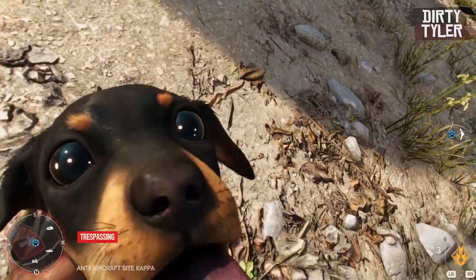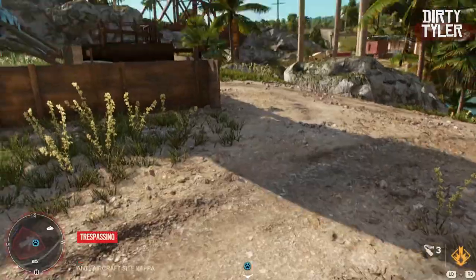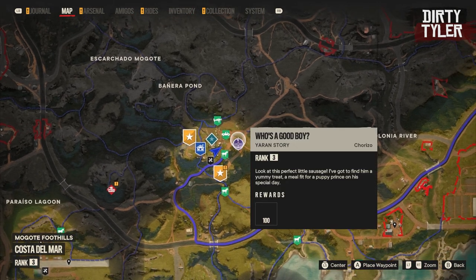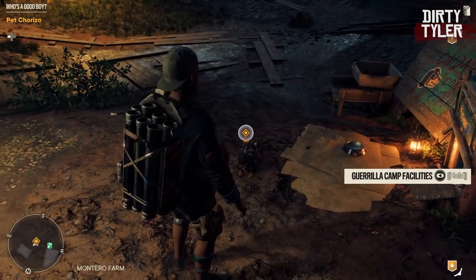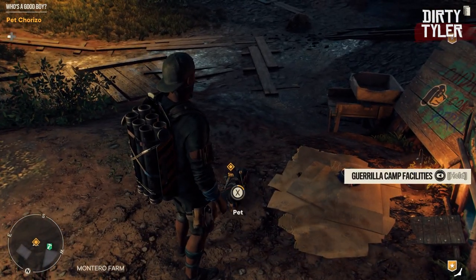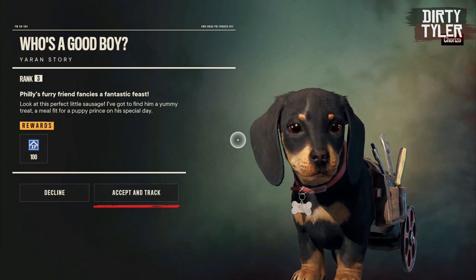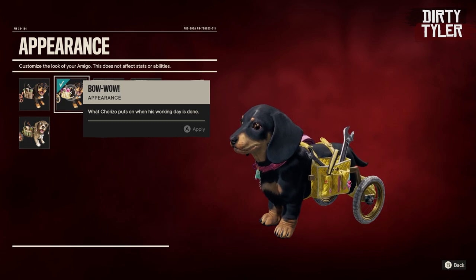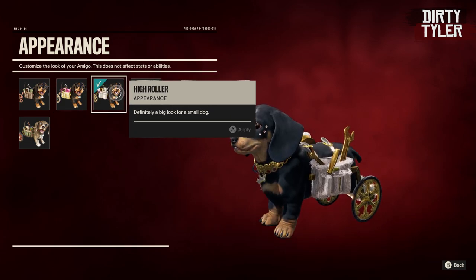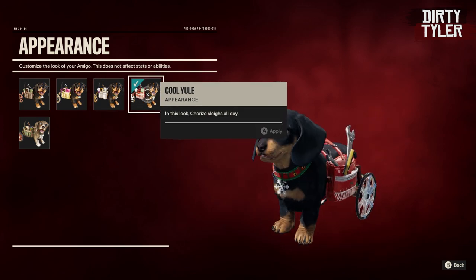Chirizo becomes available by doing one of the first missions on the main island. It's on the west side of the island and it's called Meet the Monteros. Once that's completed you will see a purple Yaran story in the main camp. Just go over there and pet Chirizo and then you will be off on your way to unlock him. It's two short missions and once you have him you can equip him as an amigo. Chirizo is a cute little sausage dog that can distract enemies to allow you to sneak past them or take them out quietly.